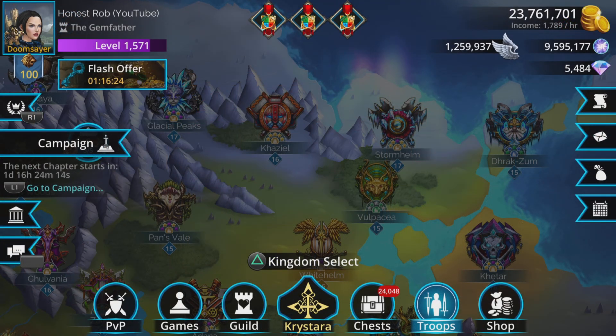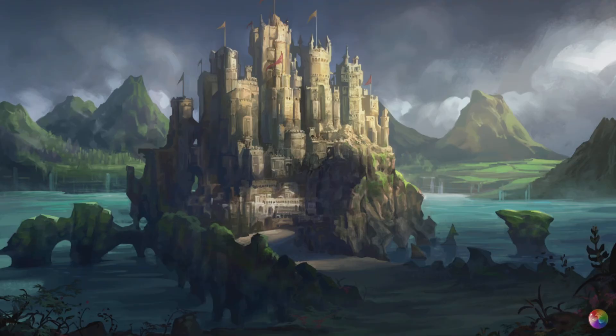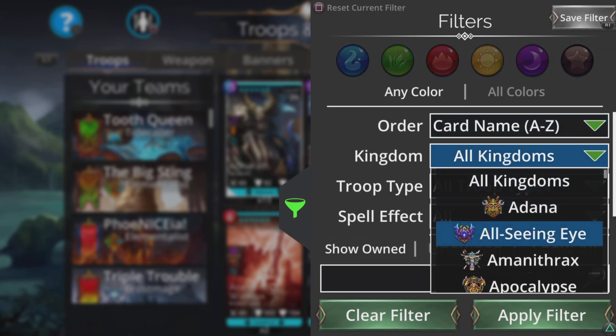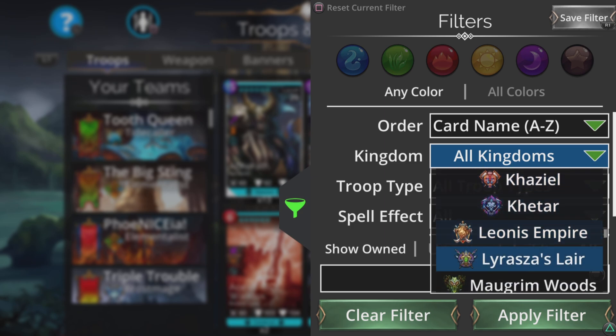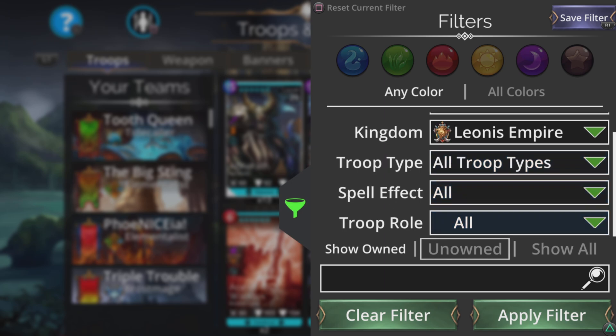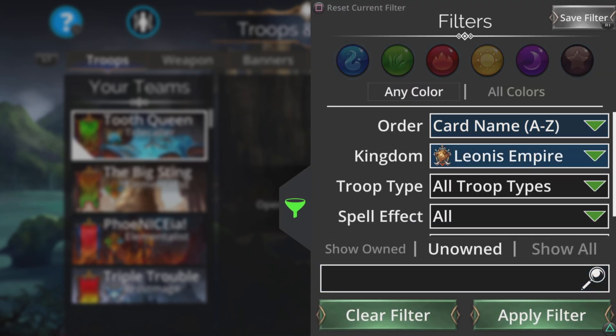Now the kingdom of the week next week is Leonis Empire. This is interesting because the event chests are where you can really take advantage of this. The event chests right now are Shentang, so when you open event chests right now you can only get troops from Shentang. When this changes to Leonis Empire next week you can take advantage of this. We'll take a look at our troops and change kingdoms to Leonis Empire. You can look for all, or basically look for the ones you're missing. If I click unowned, I'm missing nothing, so basically I will gain nothing from opening my event chests next week unless I wanted just more and more duplicates.